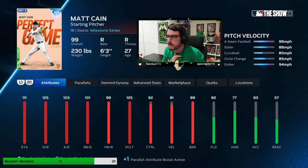So boys and girls, this is the Perfect Game Matt Cain at parallel one. You get him from the extreme program — I think it's 75 points, so a reasonable grind but not impossible. At P1, we have 111 stamina, max hit per nine, max break, max pitching clutch, control of 92, BB per nine of 101. Those — at least BB per nine anyway — will be bumped up by the Logan Webb Giants Captain Boost.